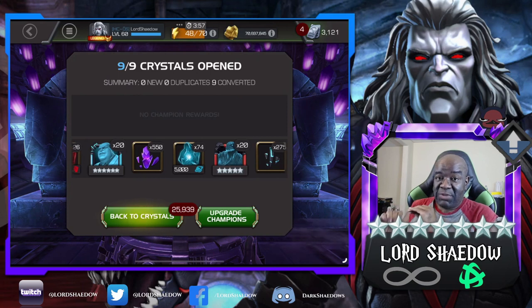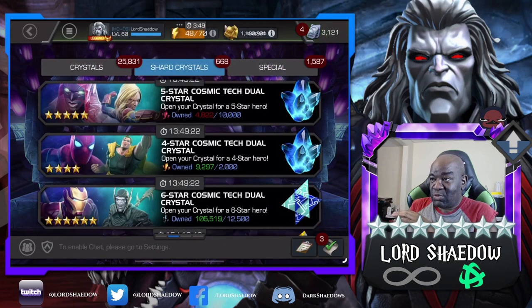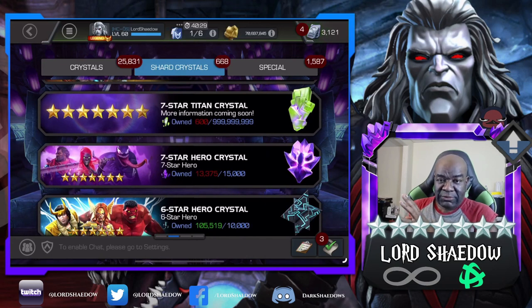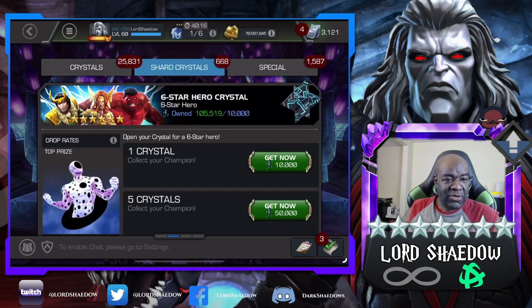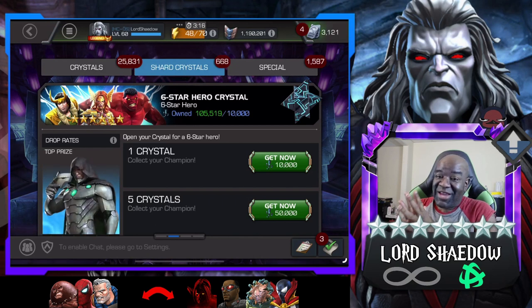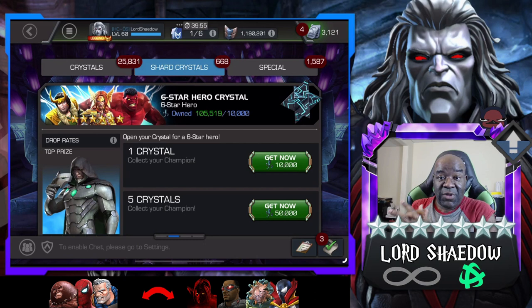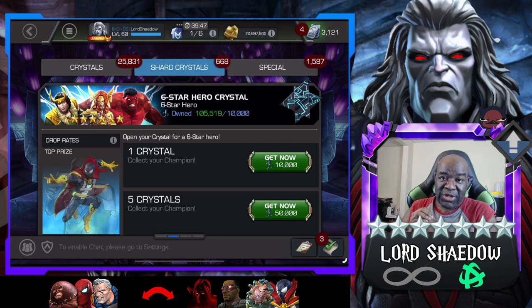So tomorrow we will definitely be able to open a seven-star, even if we weren't getting a bunch of dupes, because we're going to explore Act 8.2.6. New six-stars are always welcome. The most wanted that I have here: Juggernaut, Spider-Man Stark Enhanced, and Cable — they're fun. The ones on the other side are champions I'd most like to awaken. Spider-Man Supreme is there, but I just got a mystic awakening gem I could use on him.